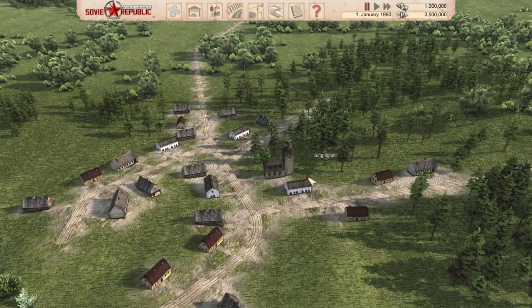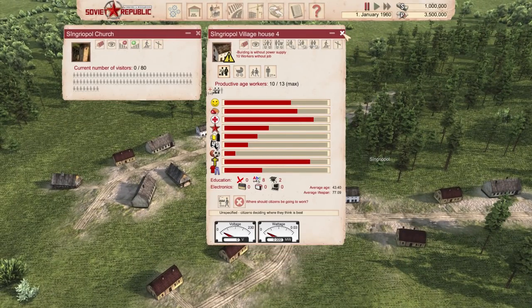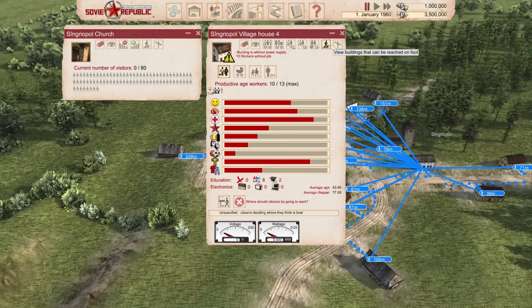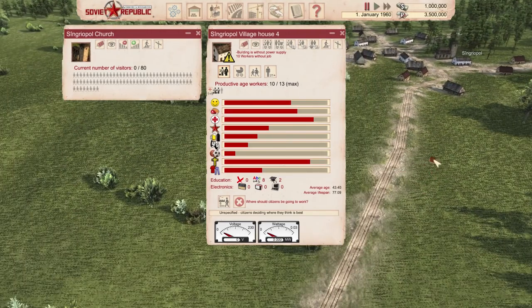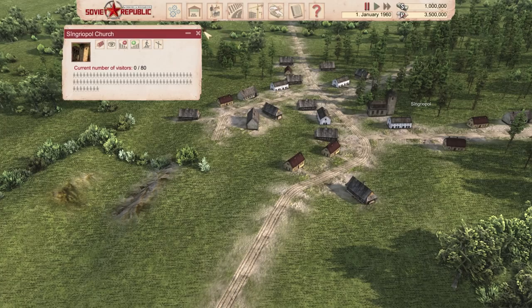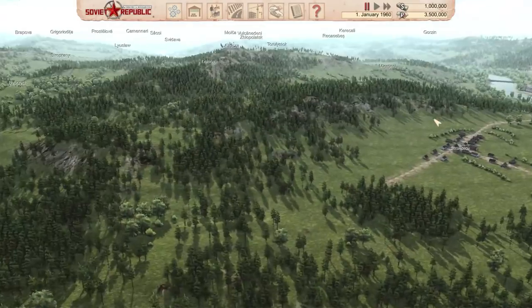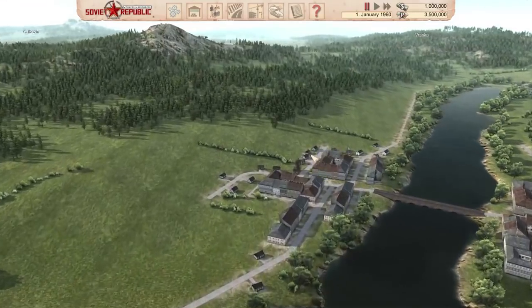Over here we have the whole map — it's huge, it's really big. There are cities on the map. Over here there's a town of Sigriopol, it has a church and some houses where people live. They're okay on happiness, satiated, healthy, government loyalty, alcohol, culture enjoyment, sports enjoyment, religious sympathy, clothes quality. You can see what this guy can reach from his house — if you build a work area too far, they won't be able to walk there.